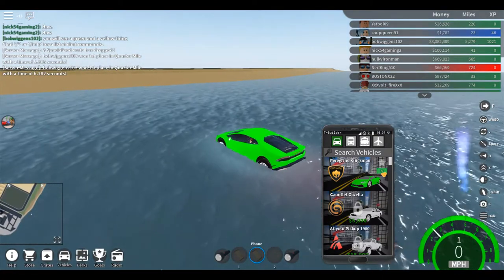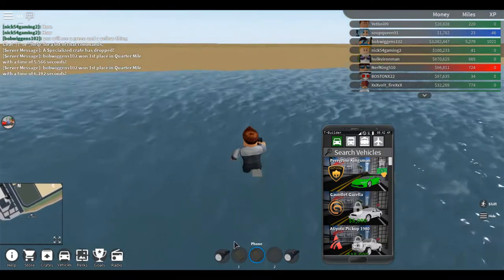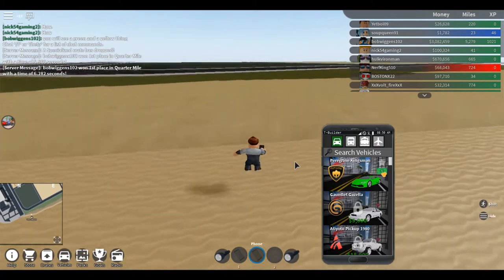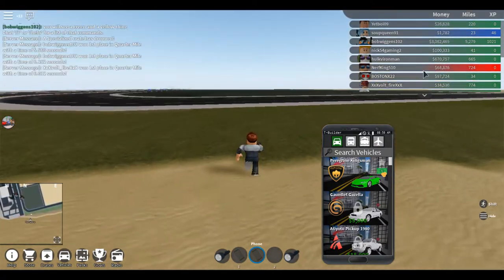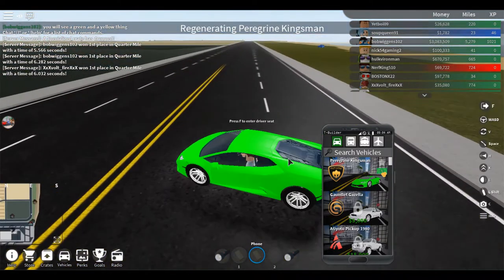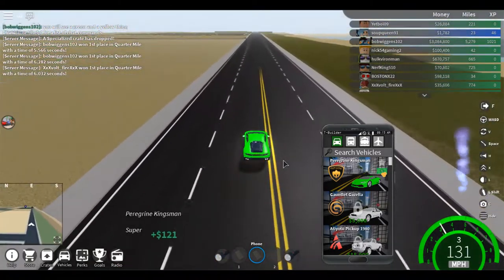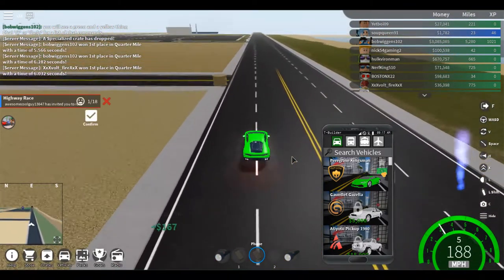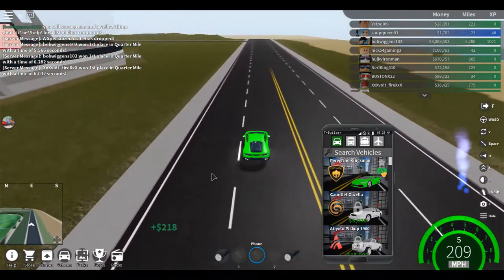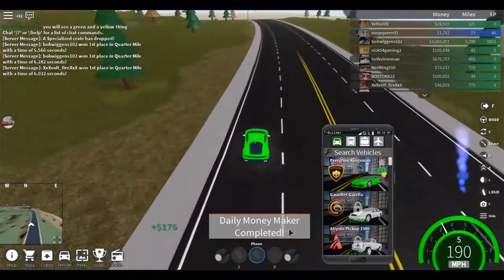268 is the fastest I can go on this one. I sold my other cars so this is the only car I have. We're gonna be saving up for some things — that's gonna be the goal of this video. Let's go over to the road. As we drive, we get money, and the more you drive the more money you'll get because it'll advance. Oh, my daily money maker completed!